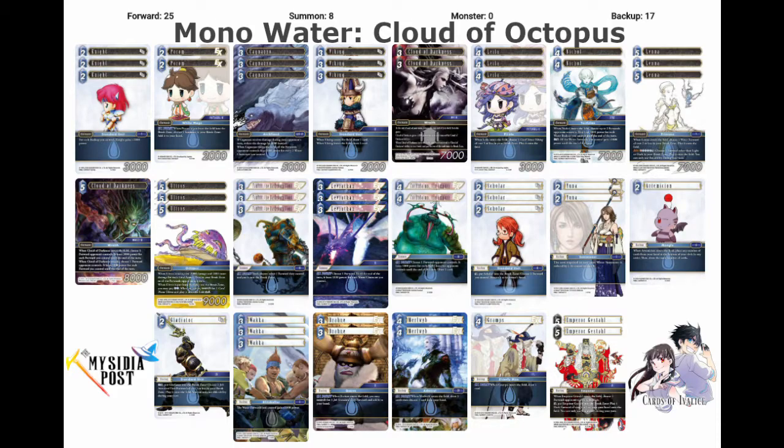The first matchup I played was mono fire, and I won almost all of my matches. It was just really easy to gain value and shut down big forwards with Famfrit and other removal. It was really hard for fire to get any sort of advantage with their removal packages because Cloud of Darkness is just getting you value, as are a lot of your other forwards. Cloud of Darkness was a really big one in this matchup, and Emperor Gestal was able to kill big threats on the fire side.